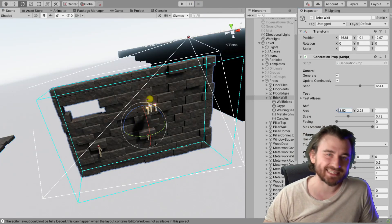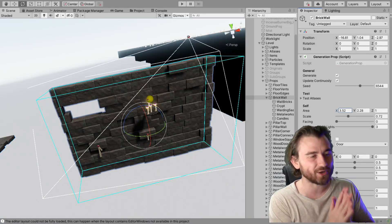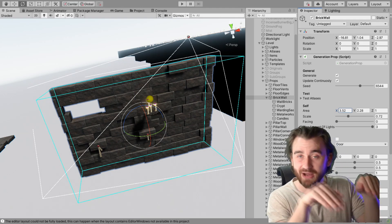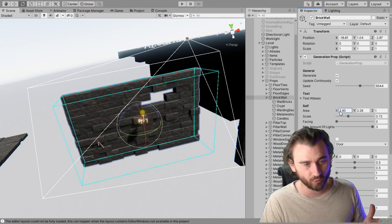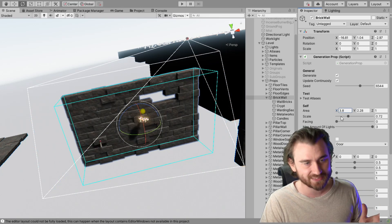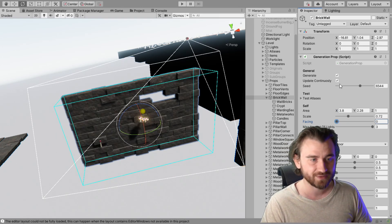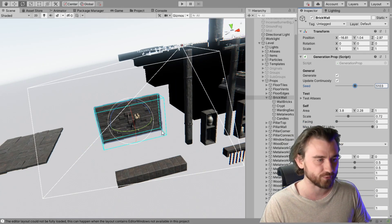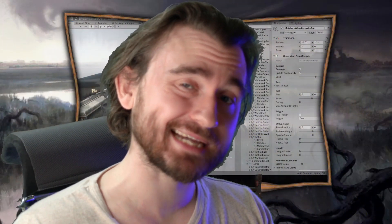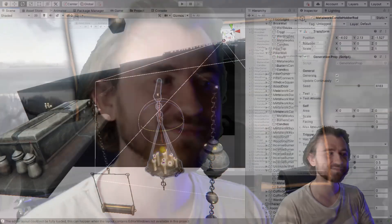The room class, which has now become way too long to properly explain, takes all these child objects and sends parameters to them. For instance, if we take this wall here, it sends the parameter of size so it can change the size of the wall, it can change the facing of the wall depending on where it needs it in relation to itself, and it can also send a seed. And as if that wasn't enough, we can also nest these child objects, so we can have a child object inside of a child object.